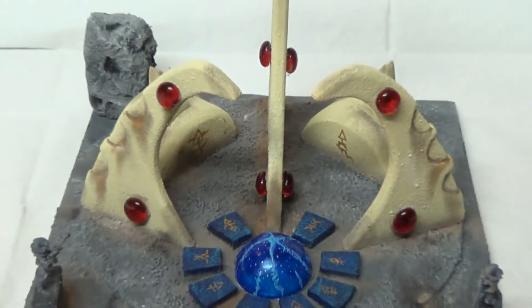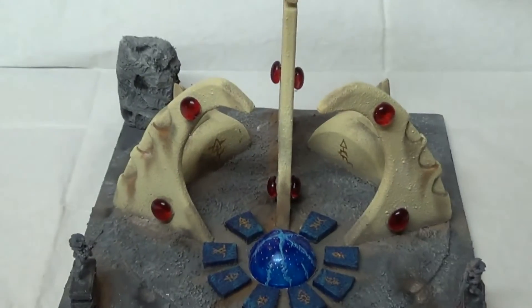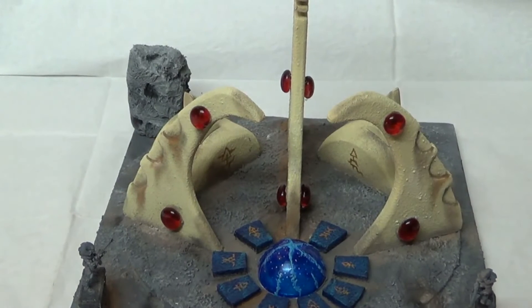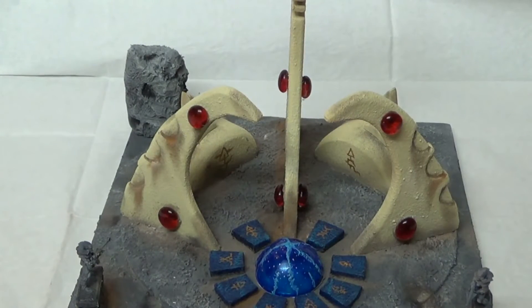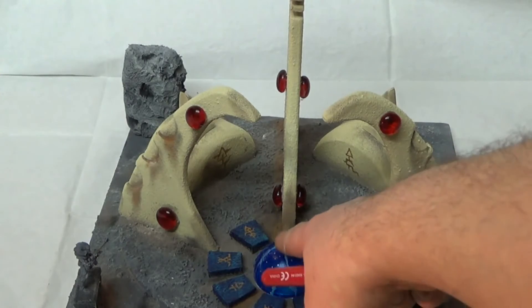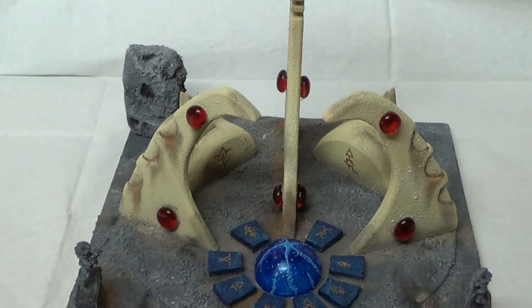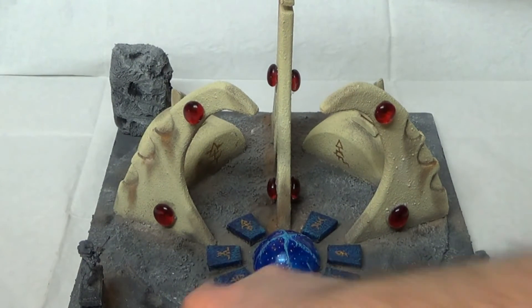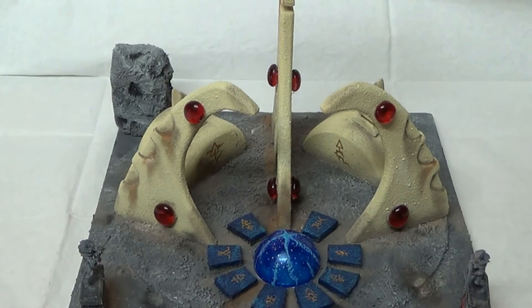So if we focus back out, as you can see, I've added loads of weathering inside here, where dust and grime would gather. Obviously the central Vortex is now finished and completed. And over here you can see blast markers, where maybe a grenade or an explosion has gone off.